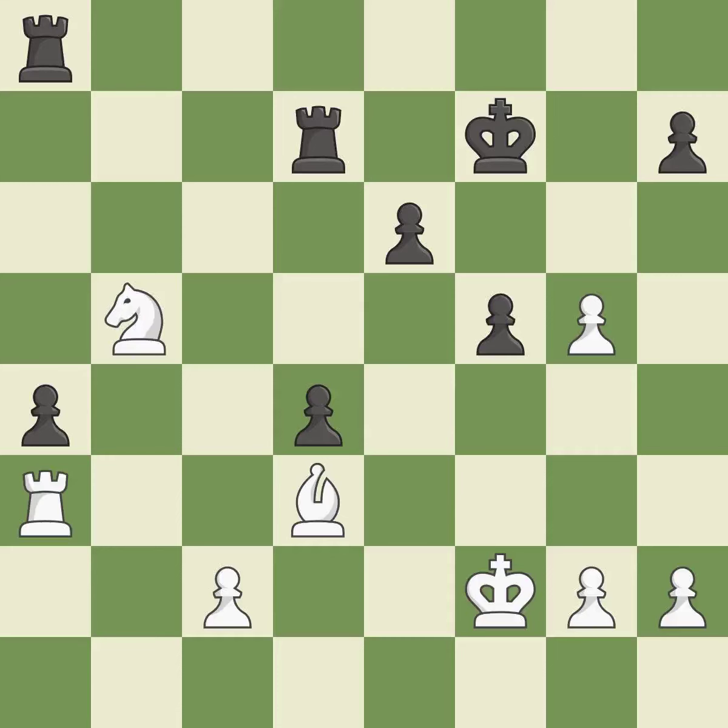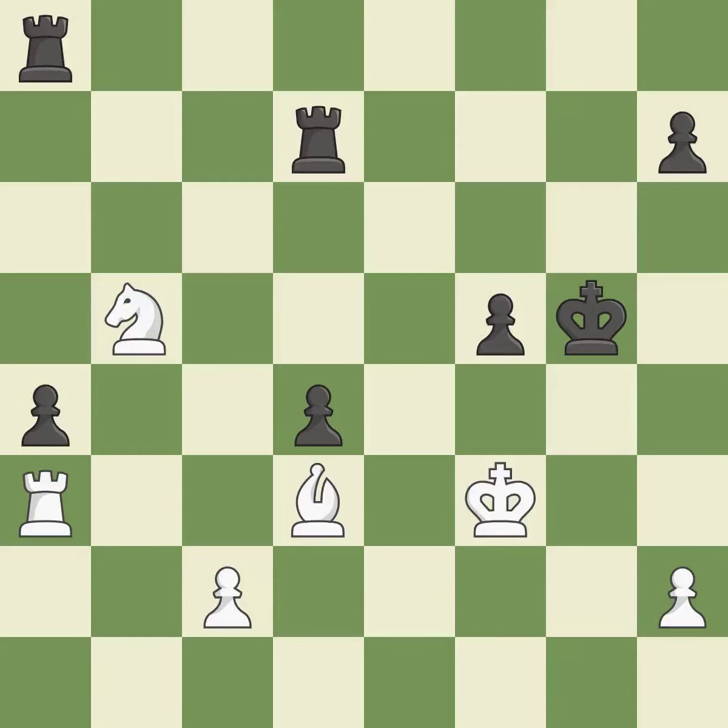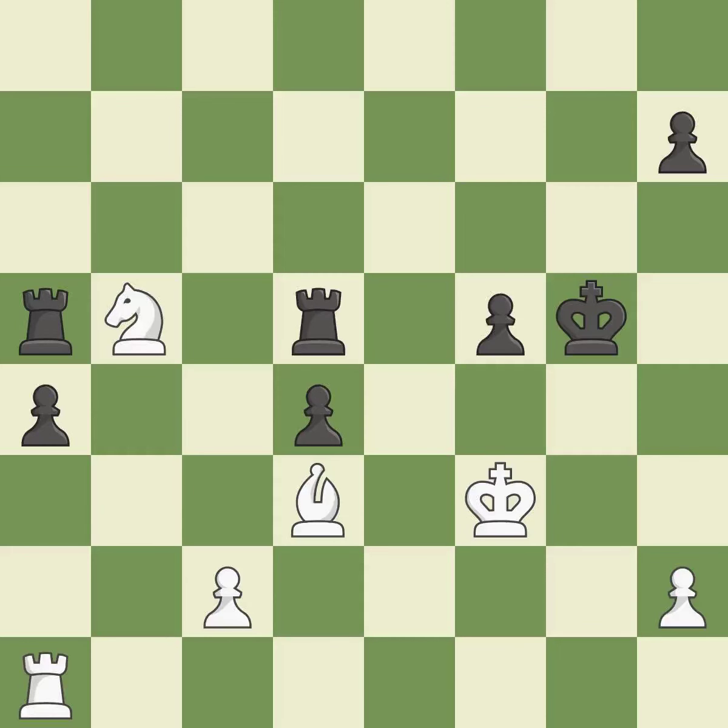Very precise. That pawn was free for the taking. Recaptures. This develops a rook off its starting square, getting it into the action. This is the start of the endgame and black is equal. A very strong play. A passing pawn could be promoted as a result — it is incorrect.